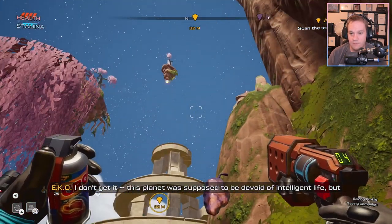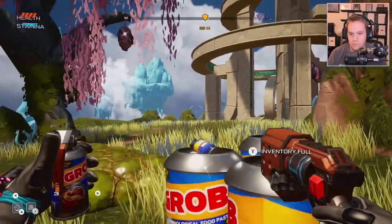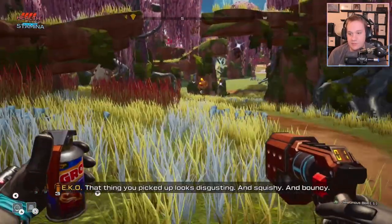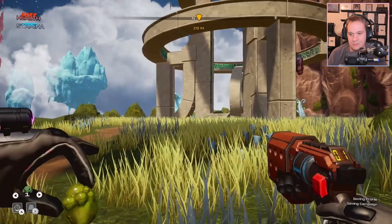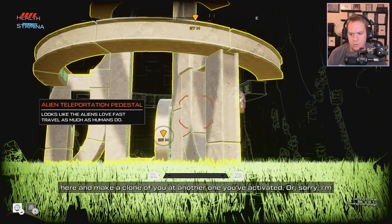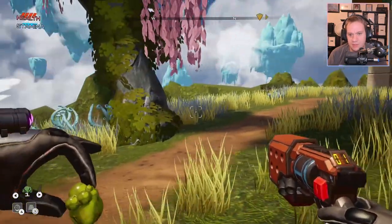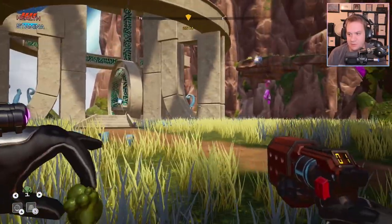This planet was supposed to be devoid of intelligent life, but these structures — let's scan one. And that's our little AI component. We're sent here to scan this planet for stuff. Looks like some sort of transport device. If you turn it back on, we can teleport you to another one you've activated. So we've been sent here to collect data about this planet — I believe we're looking for a second home for humanity.